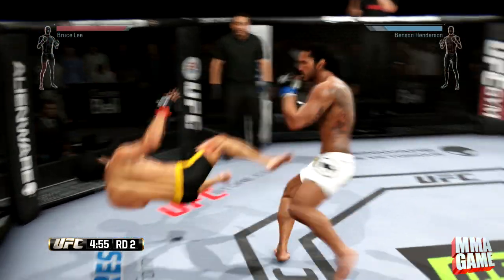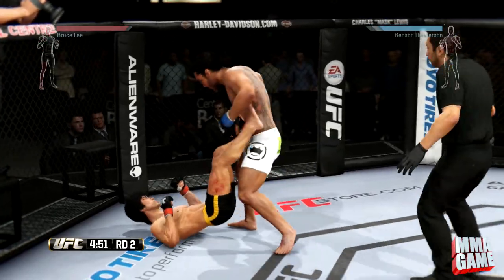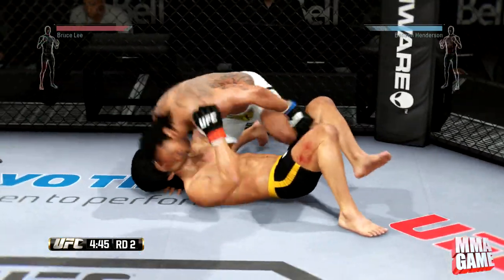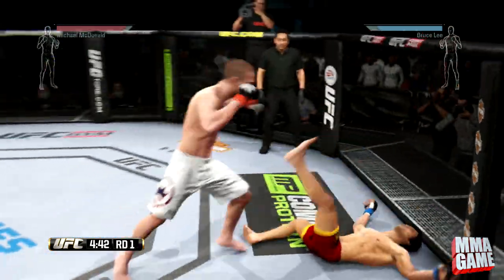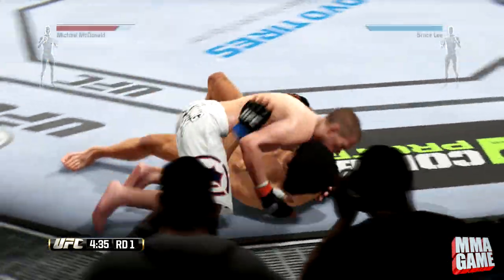Coming out, we got Benson Henderson kicks the leg out right off the bat round two on Bruce Lee, and then look at that — I get that postured up transition into side control and then into mount. And then boom, right just like that I have mount right after that position.